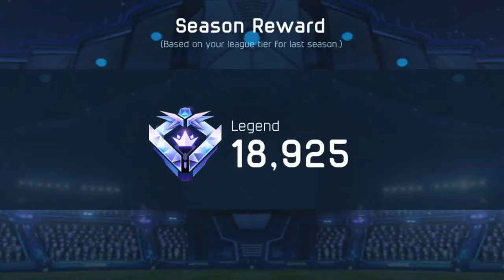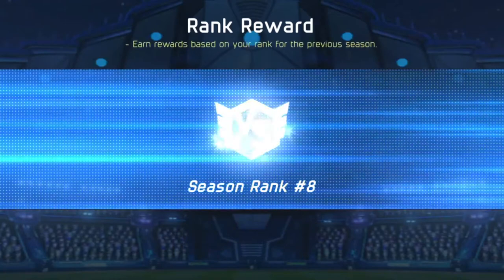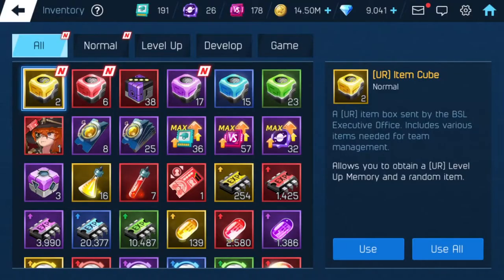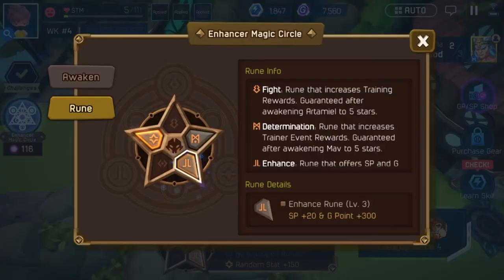We got our daily diamonds - it was a lot of points to get up there. We ended with rank 8. Go ahead and see if we get anything in these boxes. The enhanced room gives us plus 28 skill points and plus 30 GP, so that's every training we get. The termination is gonna help our actual training rewards.